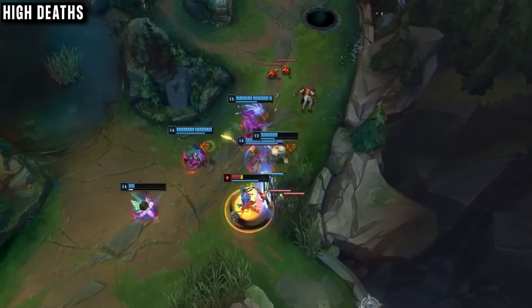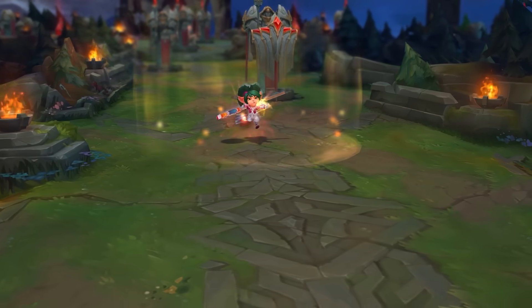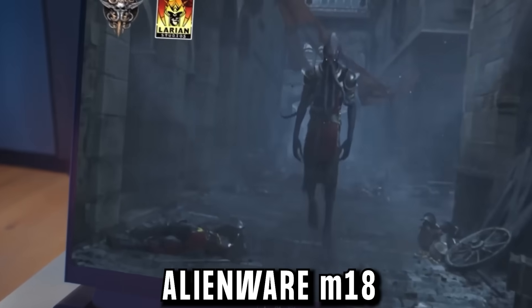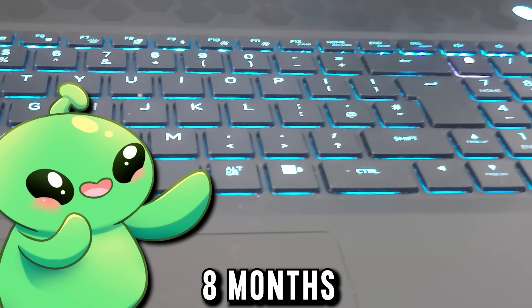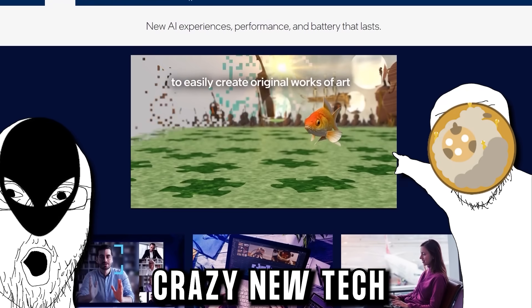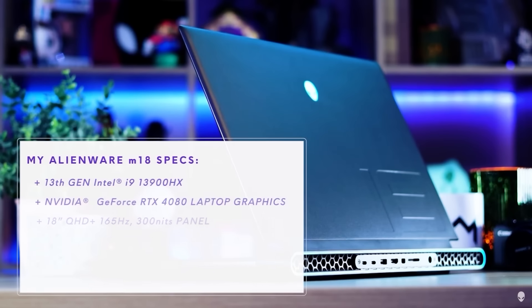One pick that's incredibly good but not high risk is this week's sponsor, the Alienware m18 — the laptop I've used for gaming and all my work for the past eight months, and I love it. Let me tell you why, and also show you some crazy new technology from Intel that's pretty mind-blowing.